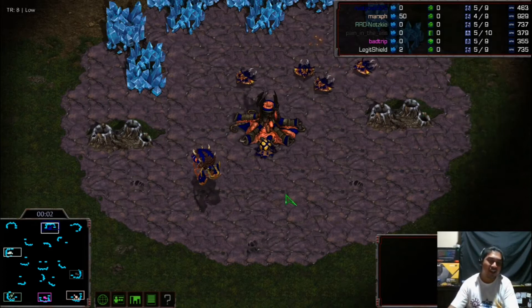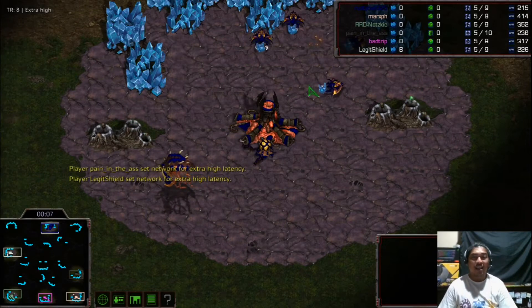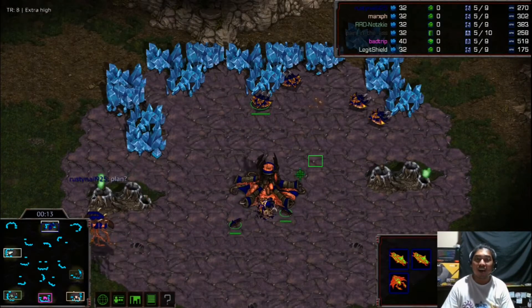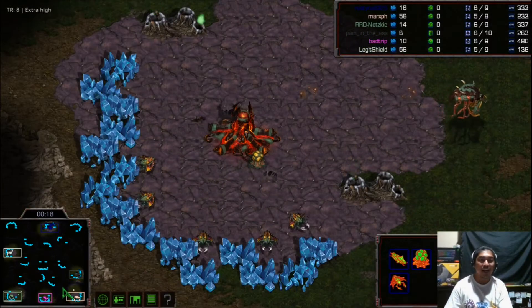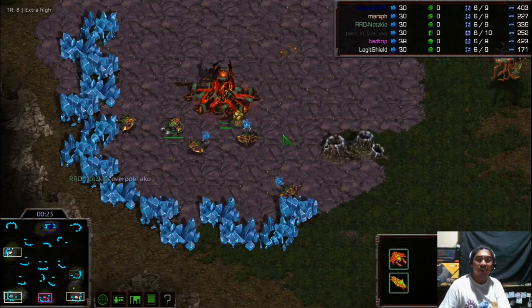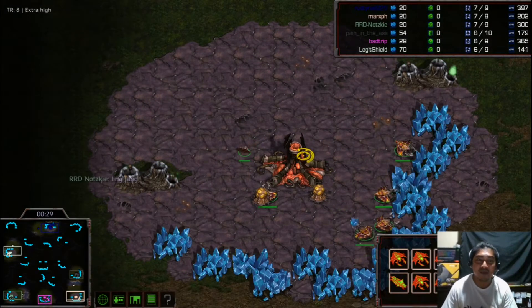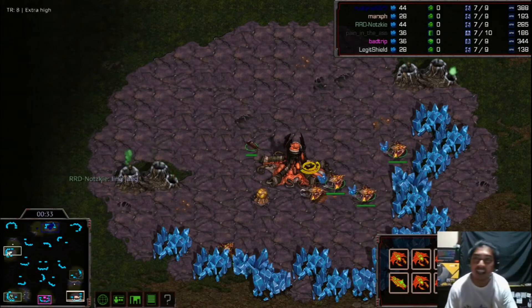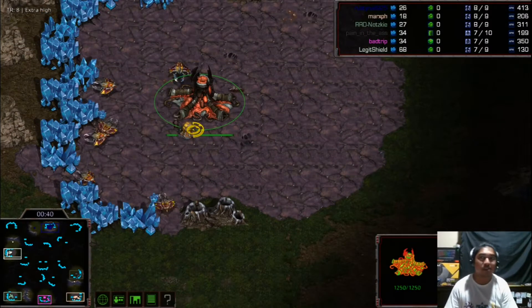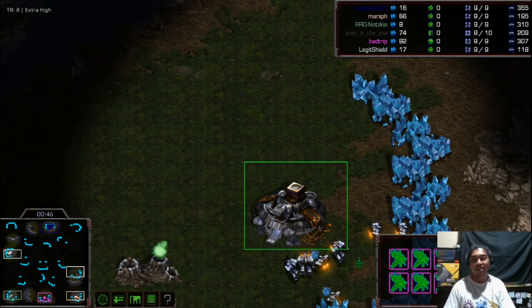Welcome everyone, I'm your host BathalaSC, and today we'll be witnessing most likely a best of three in StarCraft Brood War Remastered BGH 3v3. Spawning on the 12 o'clock position, our navy colored Zerg Rusty Nail, joined by green Zerg Not-ski, and another Zerg Marks PH for the red team. For the blue team we see white Zerg JIT Shield at the nine o'clock position, with Badrip as the pink Protoss player.